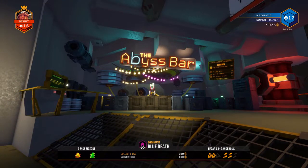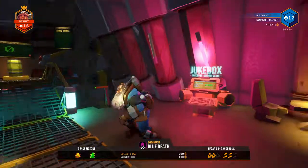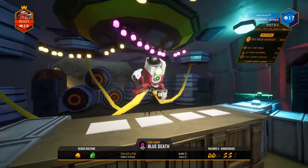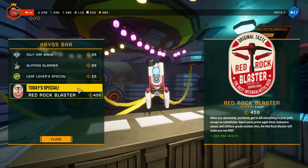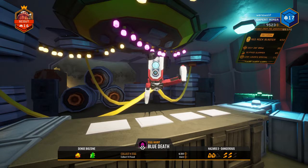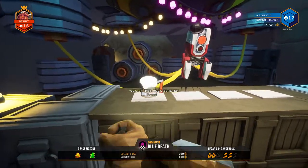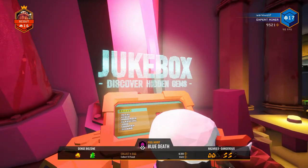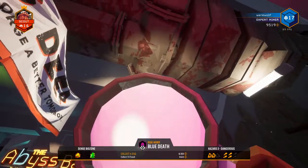Look at this — we've got the Abyss Bar. This is an area where you can party and hang out with your friends before the mission starts. You can start some music and dance around with your friends. Over at the bar, you can buy different types of drinks which give you different types of benefits, and the specials change. For instance, the Red Rock Blaster gives you 30% more health for a certain amount of credits. When you purchase a round it gives you a number of mugs equal to the number of players, so you might want to wait until everyone's ready so no one misses out.